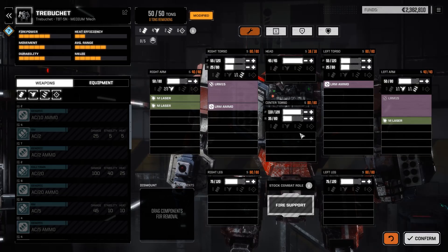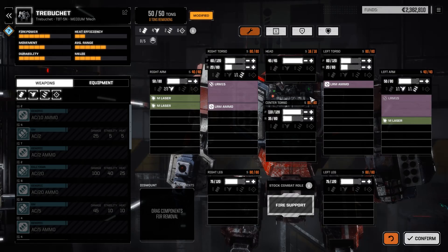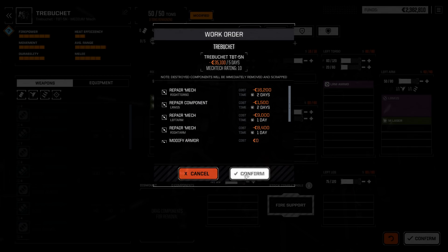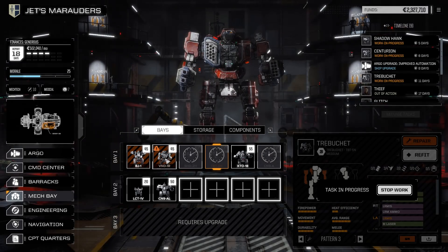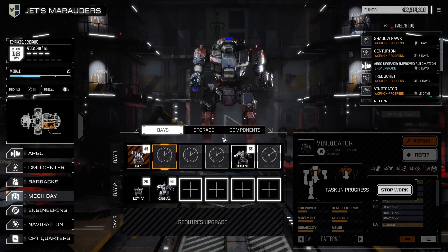This guy is a long range mech, so I want more forward-facing armor on him. I'd like a little more armor on his front torsos. I've got really low back armor on my Trebuchet, but since he's a long range mech he shouldn't really be facing away from people, so that's not necessarily a bad thing. We're going to leave him like that. It's going to take a bit because we are tweaking the armor.